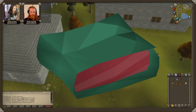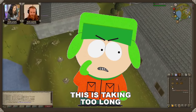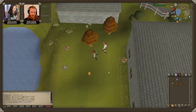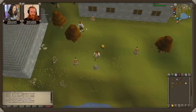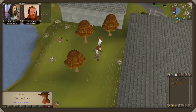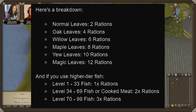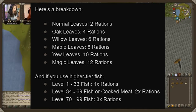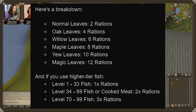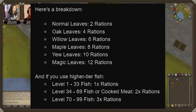Now let's talk about rations — more specifically, the creation of them, which was too tedious and time-consuming. They are making it better. You can now use any type of cooked fish or cooked meat to create the rations, in addition to the normal cooked meat method. They've also adjusted the scaling of rations based on the cooked fish and leaf type. Normal leaves will give 2 rations, oak 4, willow 6, maple 8, yew 10, and magic 12. And if you're using higher tier fish, levels 1 to 33 will give you 1x, and levels 70 to 99 will give you 3x the rations. You can look at the chart on screen for the full breakdown.